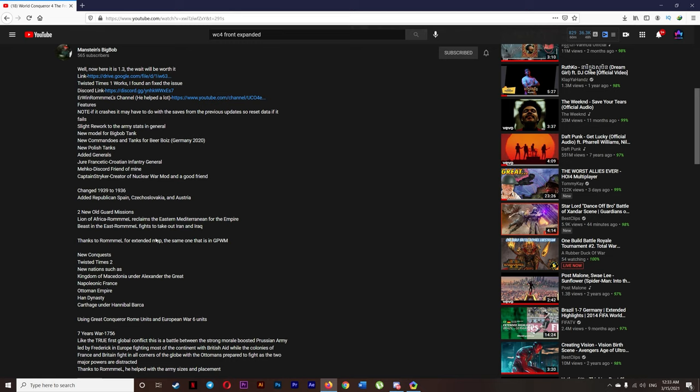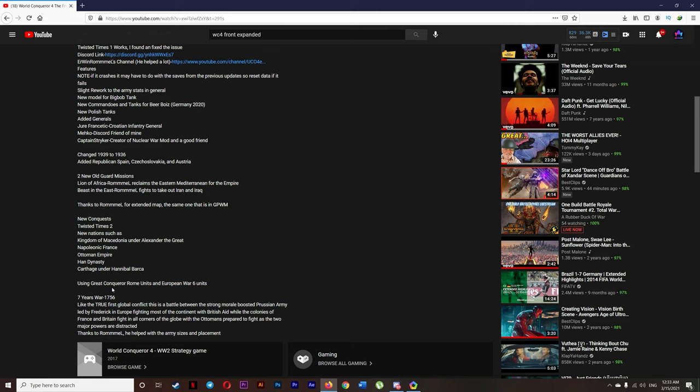There are two new Old Guards missions: Lion of Africa and Reclaim the Eastern American Empire. Beast in the East — Rommel fights to take Iran and Iraq. Some new conquest called Twisted Times, and new nations such as Kingdom of Macedonia under Alexander the Great, Napoleonic France, Ottoman Empire, Carthage under Hannibal Barca using Congress of Rome units, and a Seven Years War 1736 scenario.